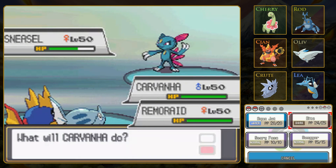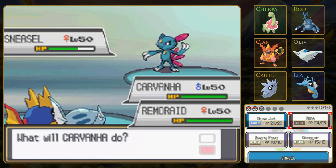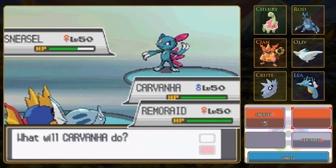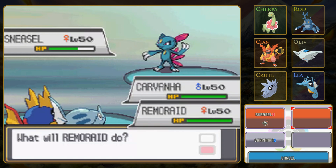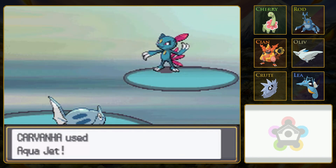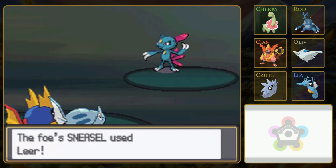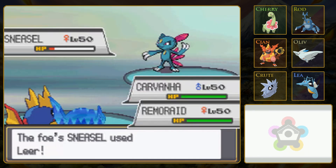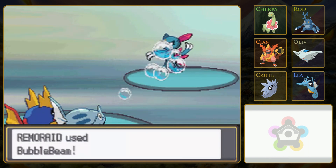Sneasel is fast and has good attack for this kind of matchup, but it is still frail. Bubble Beam from Remoraid. And Sneasel is going to be really dumb and use Leer, so... Alright, bad AI for the win. Yay. I imagine the AI gets better as you get farther along as well. The Frontier Brains probably have like the best AI in the game.